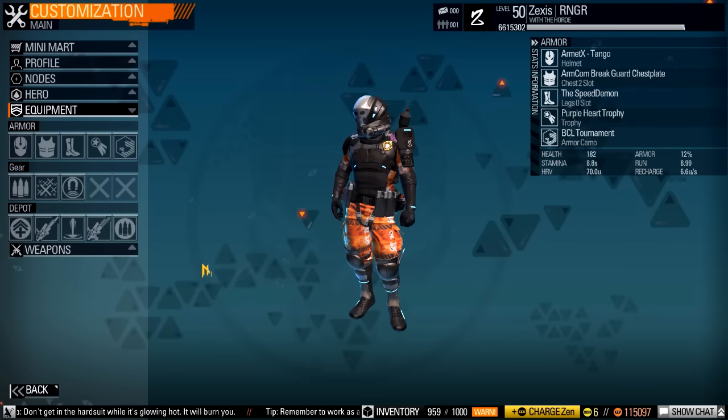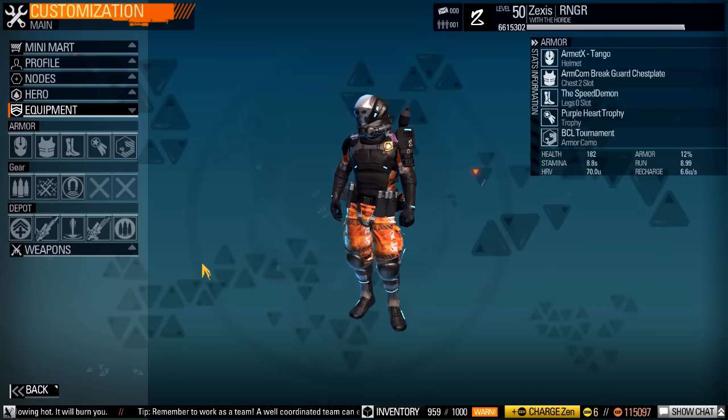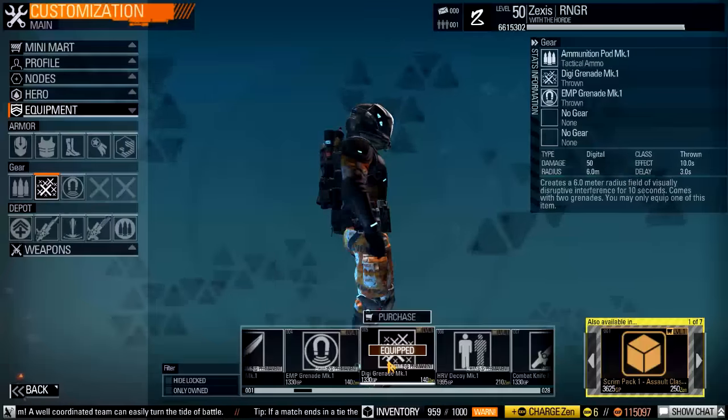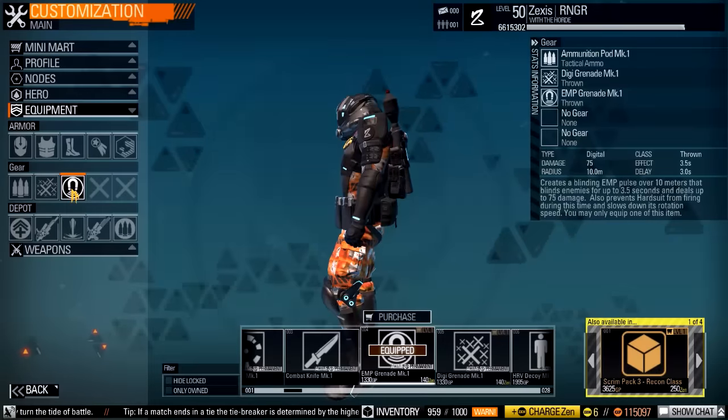Today I'm going to show you something pretty cool that I don't think many people know about, and that is one of the most closely guarded Easter eggs in Blacklight Retribution. The Easter egg is that you can get a free hardsuit — no combat points required — on the map Helodeck. I'm going to go ahead and show you how to do that now.